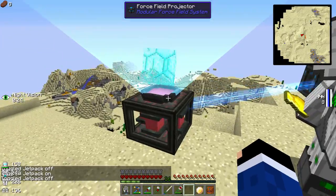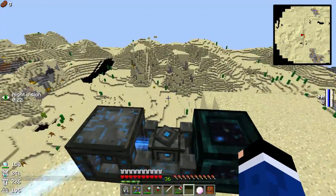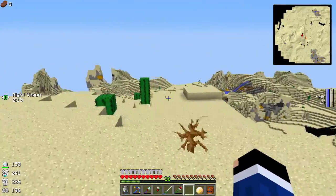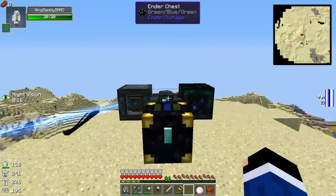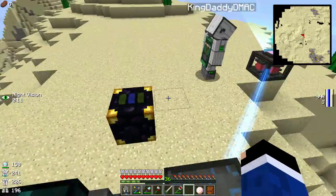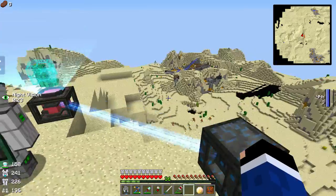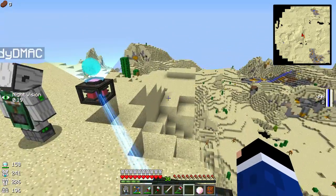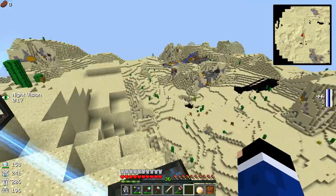What happens if the force field projector gets struck by lightning? Nothing - okay good, because there's lightning here. It'll just make two One Eights - it's okay. How many blocks forward - like 20? It has to be far away so it won't blow us up. Here's 32.